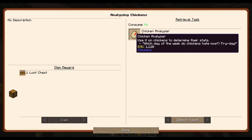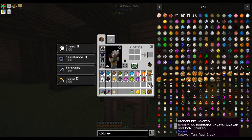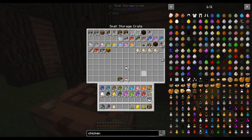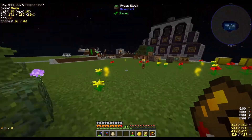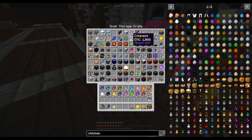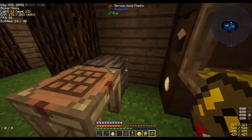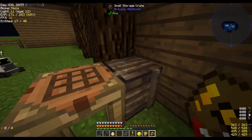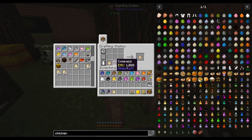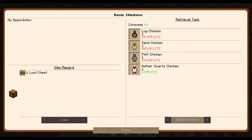The chicken analyzer — I think we need some iron for that. There it is: it's a compass. I didn't bring any iron out here, but I might actually have a compass — I do! An egg plus a compass gets us a chicken analyzer. Awesome, that's done.